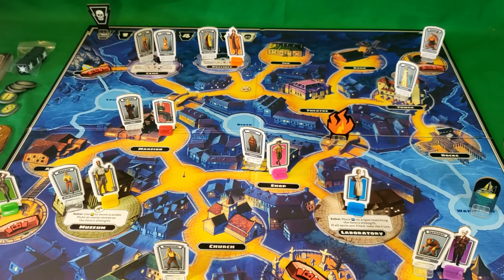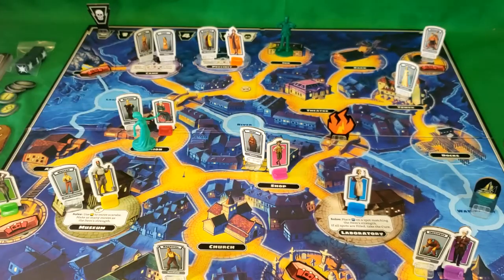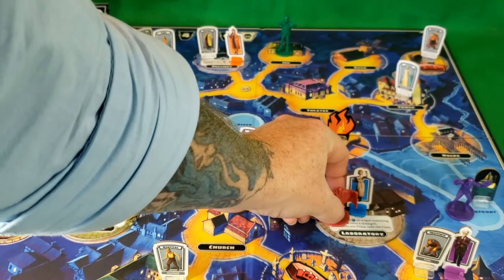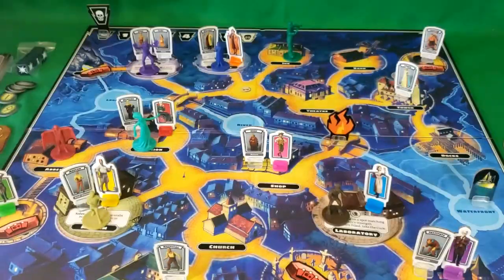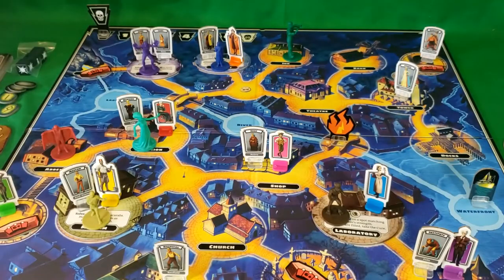Now we'll get into the monsters. First up is Frankenstein's monster, the bride, the creature from the Black Lagoon. Each monster has his own card, and on these cards it tells where each monster goes. The creature from the Black Lagoon goes at the lagoon. Dracula goes at the crypt. Frankenstein goes at the graveyard. The invisible man goes at the inn. The bride goes at the dungeon. And the wolf man goes at the mansion.